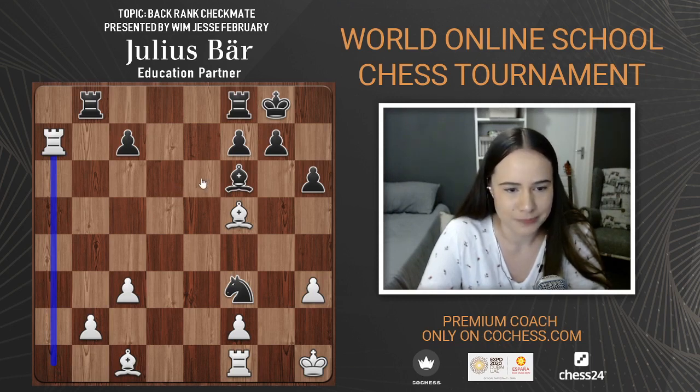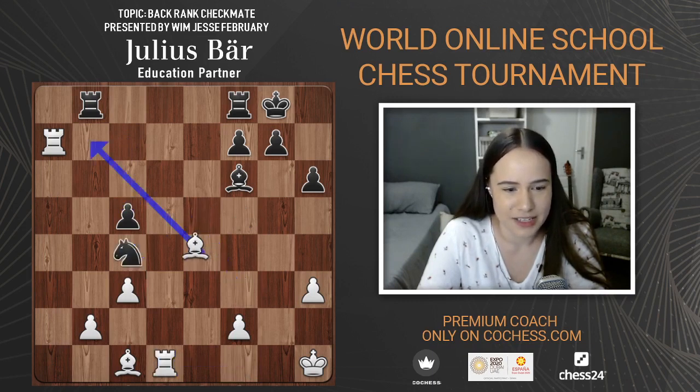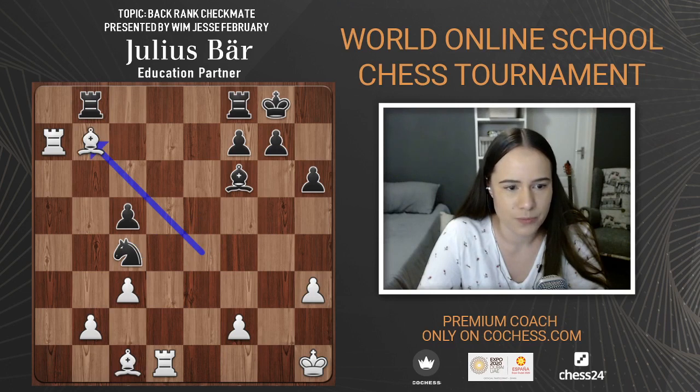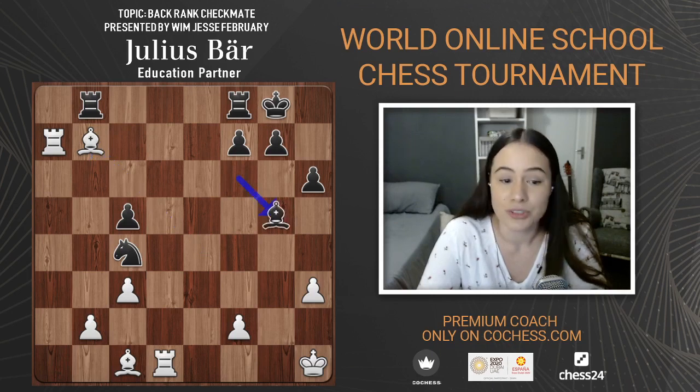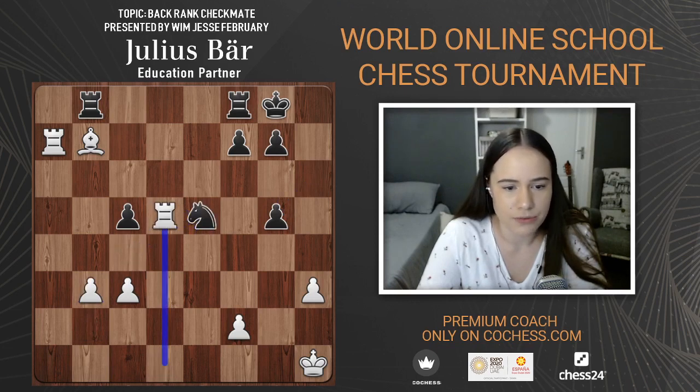Coming back: c5, bishop e4, back to e5, rook d1. Then knight c4, bishop b7, bishop g5 — trying to exchange the bishop, probably realizing the endgame has better prospects for black. Then b3, knight e5, rook d5.